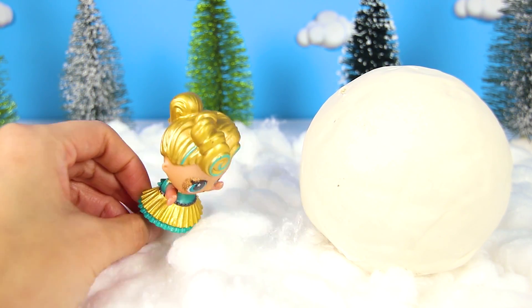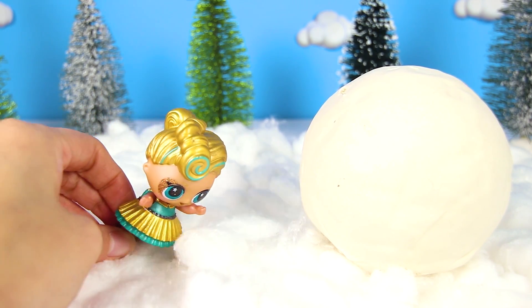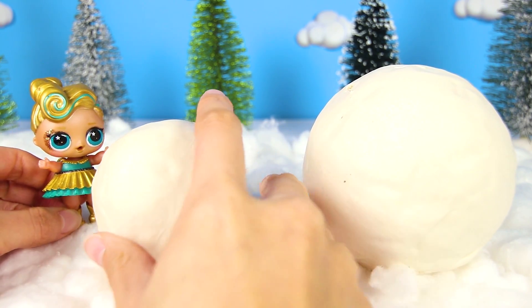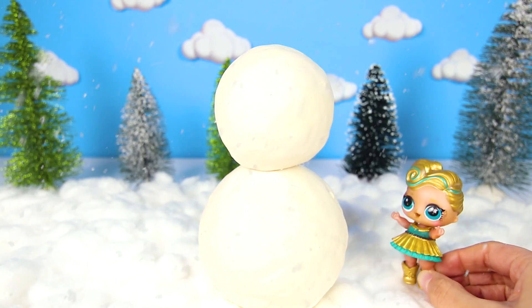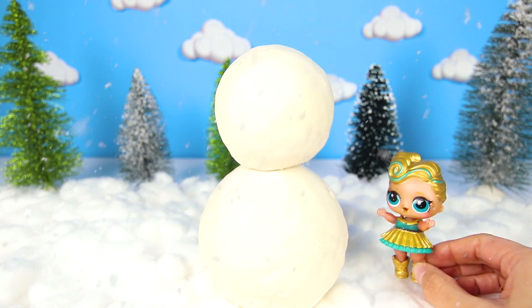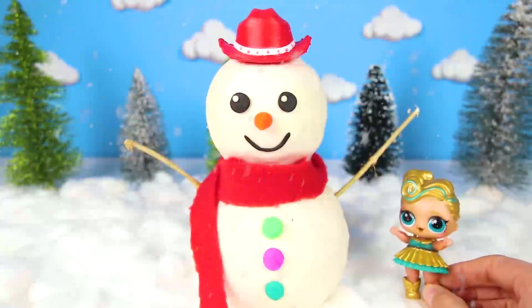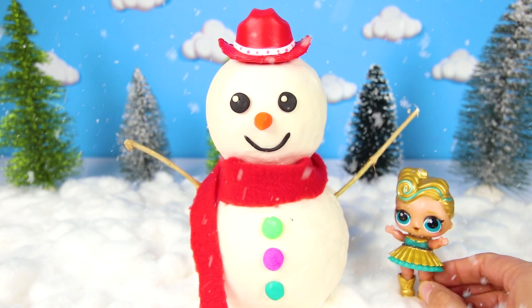Now comes the second ball. We roll and roll just like last time. Wow, there we go — that's two huge snowman balls. But now we only have one more step to complete our snowman. Lux has some special magic 24 karat gold dust that she'll sprinkle all over the snowman. Just wait till you see what it does. Amazing — it finished the snowman. Now Lux's snowman is really huge and magical.